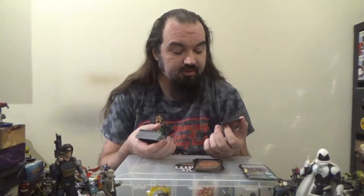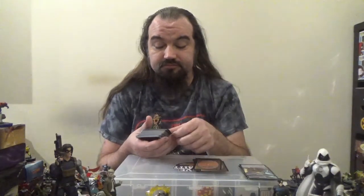Next up we've got Stinkdrinker Bandit — a 2/1 Goblin Rogue for three colorless and one black. Prowl cost of one colorless and one black, which can be cast for that cost if you deal combat damage to a player with a goblin or a rogue. Whenever a rogue you control attacks unblocked, it gets +2/+1 until end of turn. We've got Syr Konrad the Grim — a 5/4 Legendary Human Knight for three colorless and two black. Whenever another creature dies, a creature card is put into a graveyard from anywhere other than the battlefield, or a creature card leaves your graveyard, Syr Konrad deals one damage to each opponent. For one colorless, one black: each player mills a card.